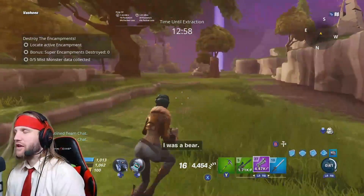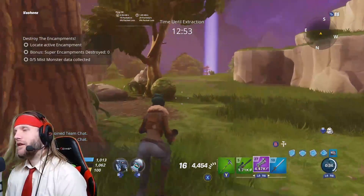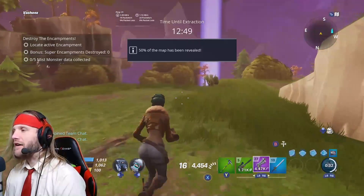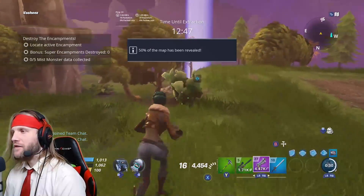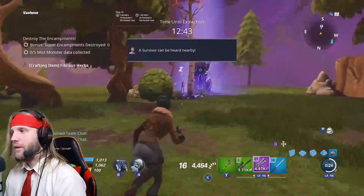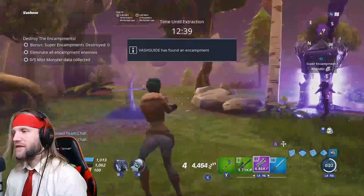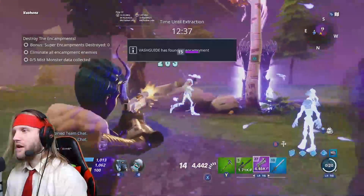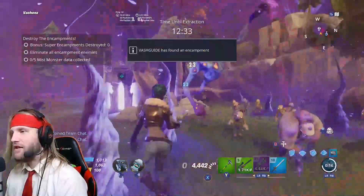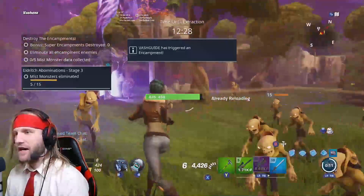Now we need to be looking for super encampments. We can kill — I believe — four or five of them. These ones are really hard though. This is when all the waves are three waves long, the enemies are much harder, and there's a much higher chance of spawning Mist Monsters. There's one right there — there's our first Mist Monster. Mist Monster down.